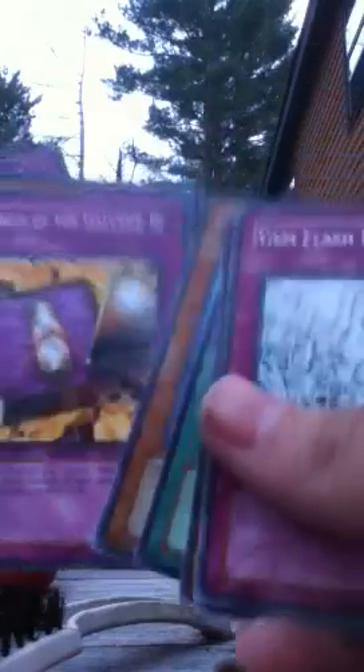Here is Force of the Breaker — interesting name, interesting pack color. Gem Flash Energy, Breakthrough, Magnus Slash Dragon. I'm getting a lot of cool ones, actually. And these are first edition too. Blaze Accelerator, Warrior of Atlantis, Secrets of the Galleon, Volcanic Blaster, Tornado, and Introduction to a Galleon Tree. Very nice.